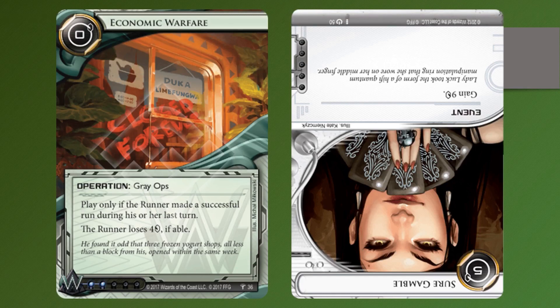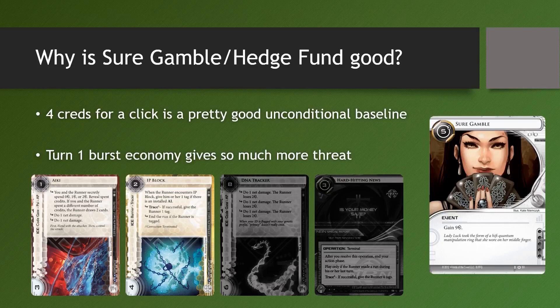Economic Warfare, as you can probably infer by the image, is basically a reverse Sure Gamble. Instead of the runner gaining 4 credits, they lose 4 credits. As we all know, Sure Gamble is a pretty ubiquitous card — just like its Corp counterpart Hedge Fund, it's seen in many decks and with good reason. The baseline gain of 4 credits for a click is pretty solid, and there is very little your opponent can do to stop you from gaining those credits. It's a very unconditional economy.